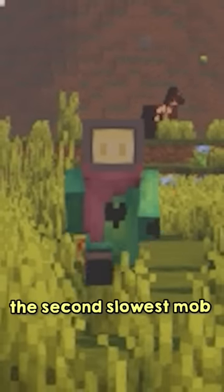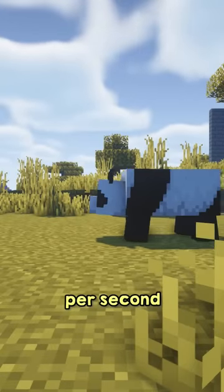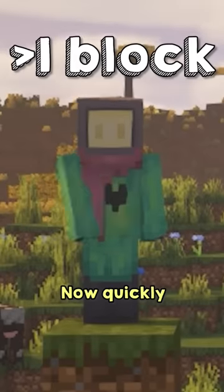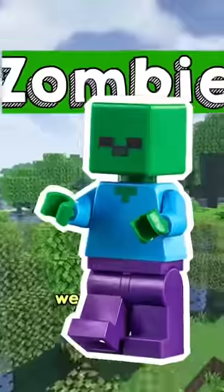Next, the second slowest mob is, once again to no one's surprise, the panda, moving slightly less than a block per second at only 0.98. Now, quickly jumping from less than a block to 2.3 blocks per second, we have the zombie, whose slowness is basically its main trait.